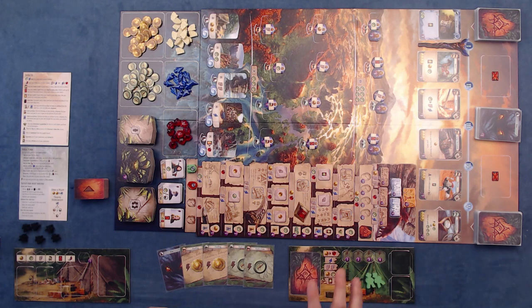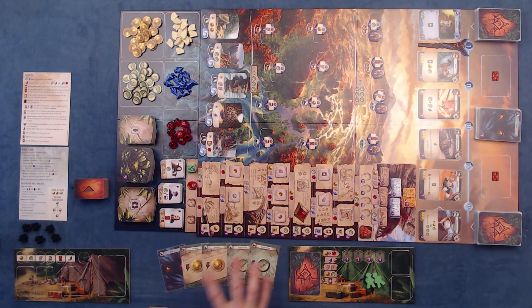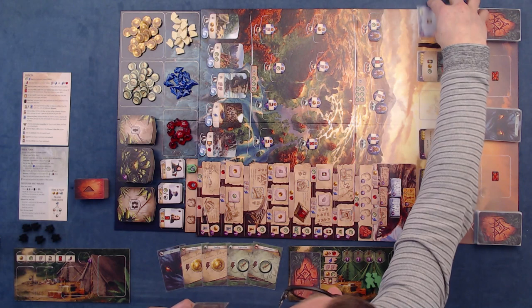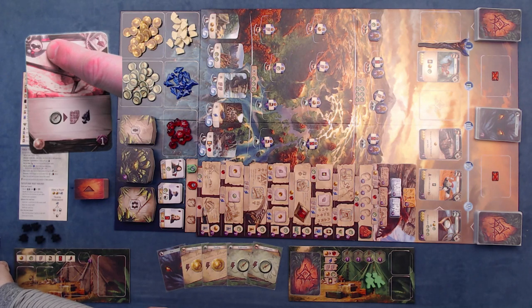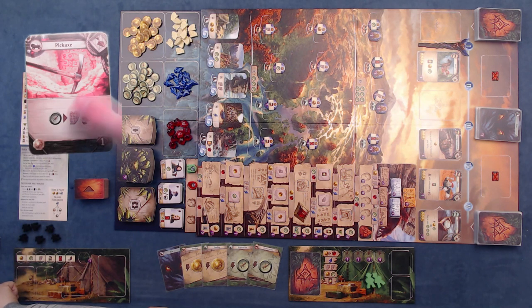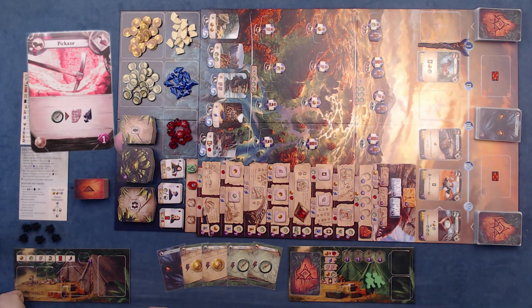So we'll do some different stuff here — it's sort of a deck builder. We'll buy some different artifacts and items to use in our hand. Each turn we'll have five cards that we can use in different ways. When we play a card, we can either use the symbol on the card to visit locations that match the symbol, or use the effect of the card instead. So we can either use it as a symbol or as an effect. This is the cost, and this is what the end game points are worth.